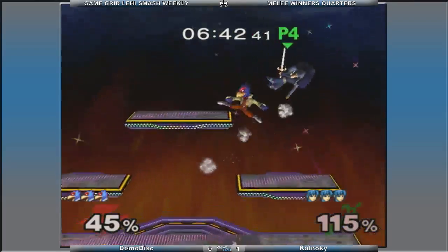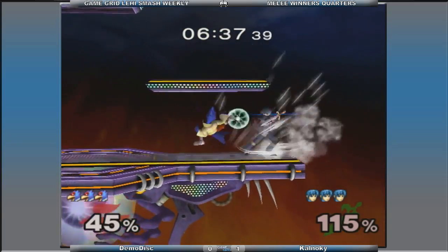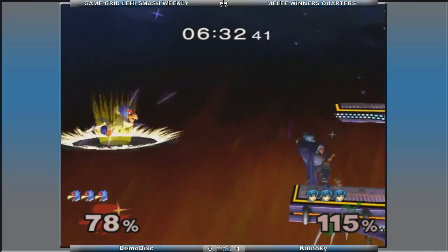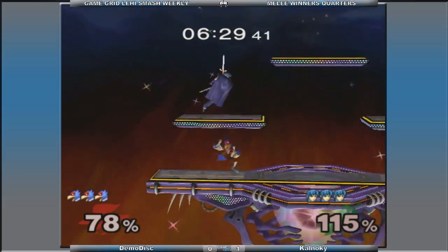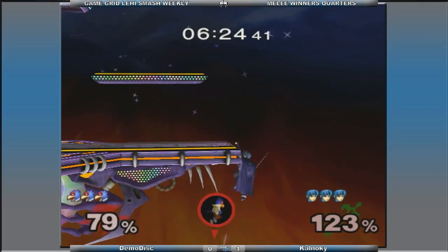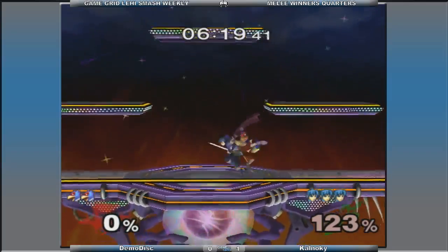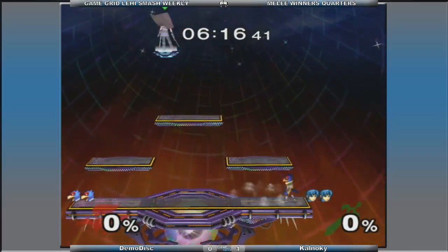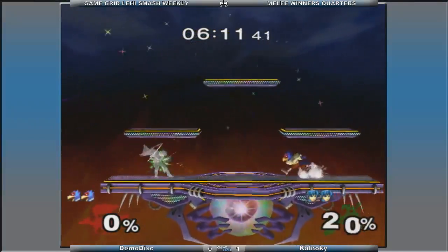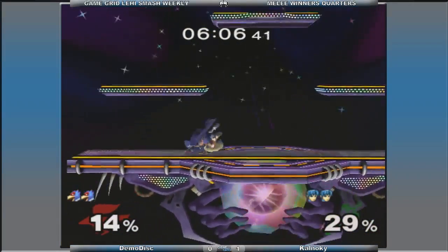Oh, nice countering. The countering is actually pretty good. Speaking of charging to port smash not being a good option — oh, and he goes to the up tilt. The up smash is probably going to the up tilt. He kills himself. He might have been able to jump and go to the other side. Messed up the wave dash, got punished hard. But as I was saying, counter is actually fairly decent in this matchup.